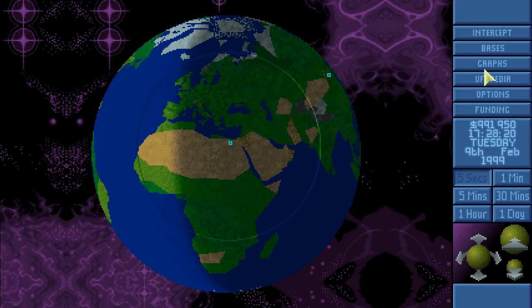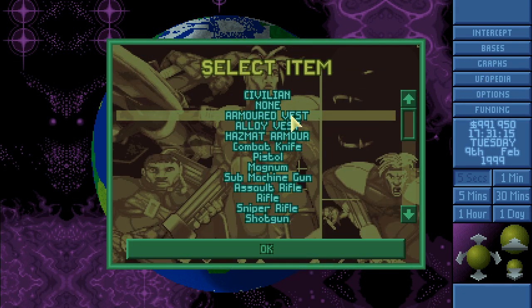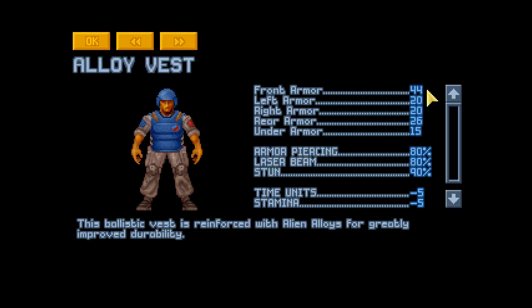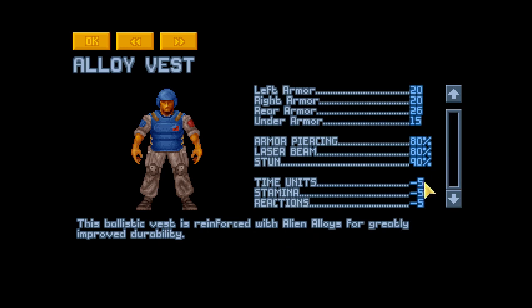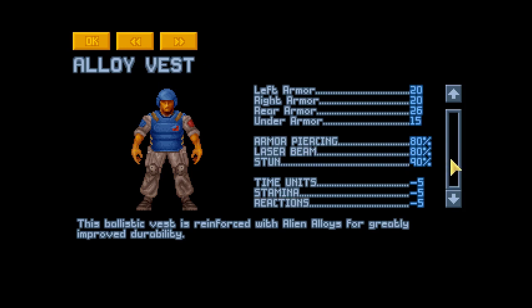What I was thinking about is using something we enabled very recently — the improved version of the armored vest, the alloy vest, which we have at our disposal now after the discovery of alien alloys. The standard vest has front armor 30, 10, 15, while the alloy vest is 44, 20, 20, 26 and 15 — so it's much better. This ballistic vest is reinforced with alien alloys for greatly improved durability. It decreases timing, stamina, and reactions by 5, just like the normal vest, and it's not as protective against armor-piercing ammunition, but it's more resistant to laser beams.